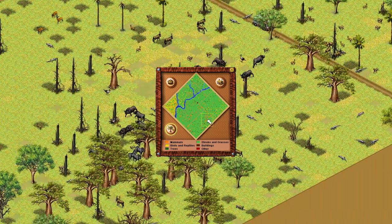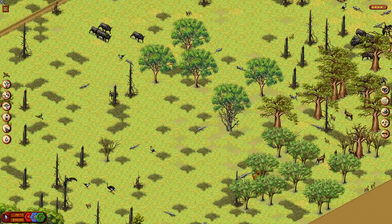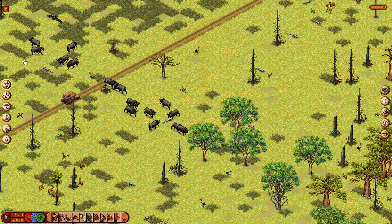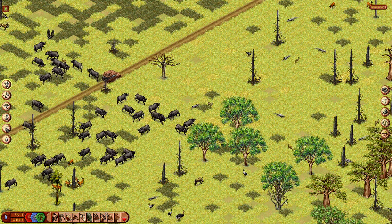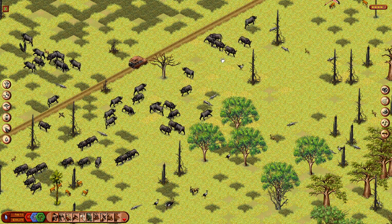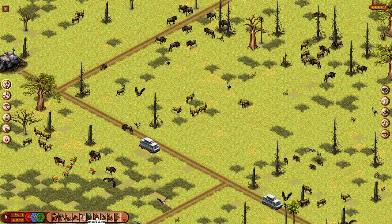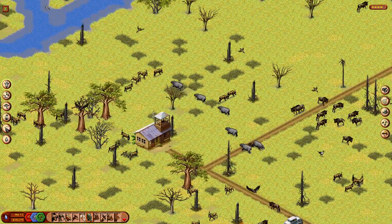Now we want to do the other extreme: get rid of the grasses and see if we can get all the trees to establish. The way we would do that is by bringing in all of the grazers and overgrazing this area, while keeping fire out — no more fires for this ecosystem. This is what typically would happen if you are, for example, keeping cattle in an area. Let's also bring in a whole bunch of hippos here, both on land and in the river ecosystem.